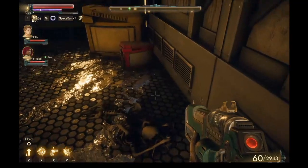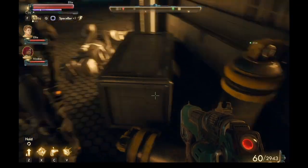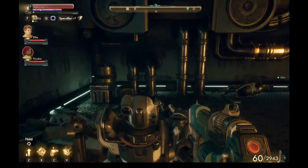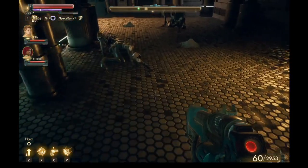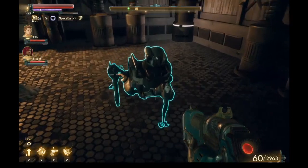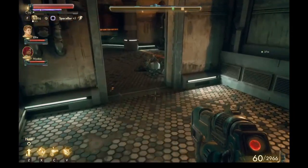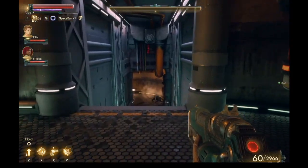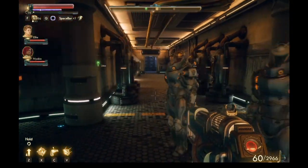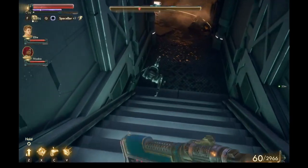Ultra Rifle. I've got some Riot gear. Got a Lockpick. That robot had some stuff in him, so I did that one. And that one. Right, let's continue.